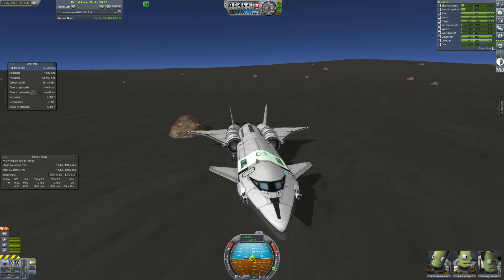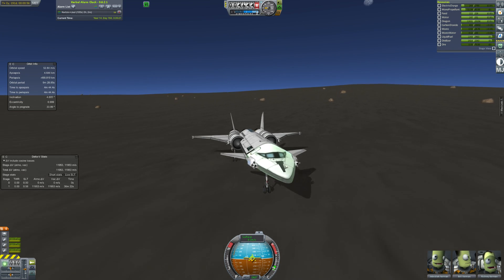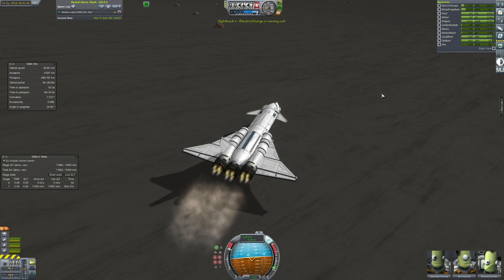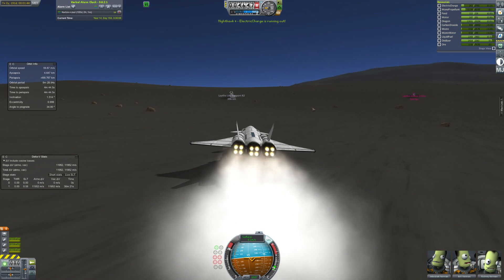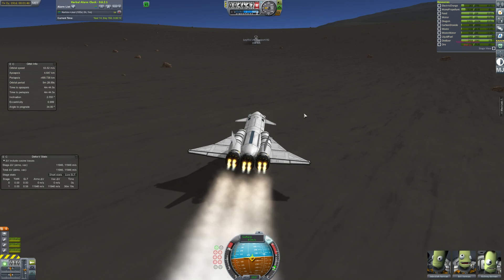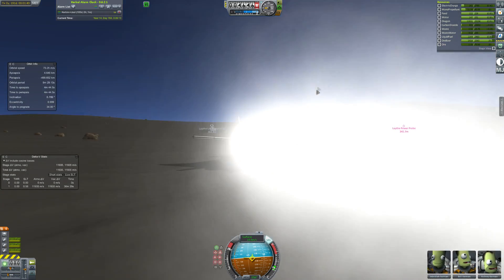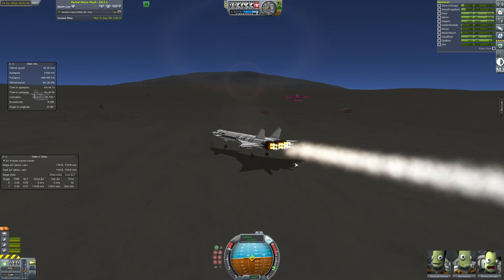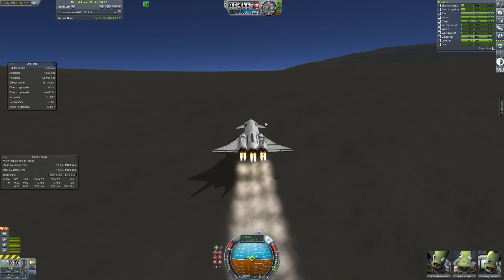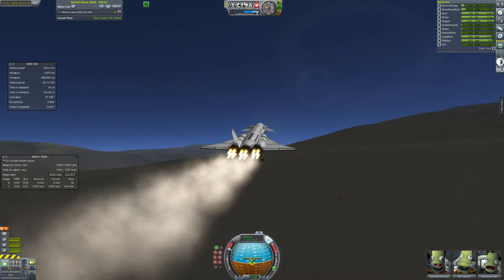So our three brave Kerbals - Jeb, Bob, and other guy - get in the plane. We let it roll backwards so that we have as long a takeoff run as possible, because over that hill it's quite bumpy. So we roll back, throttle up the engines, and get ready to go - boldly go where lots of Kerbals have been before. We throttle up, start moving, go into 4x time acceleration and speed on up the ridge. And we do manage to take off before all the bumpy ground.